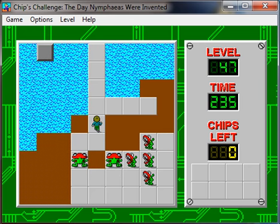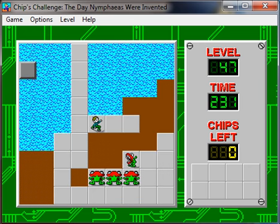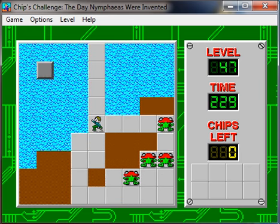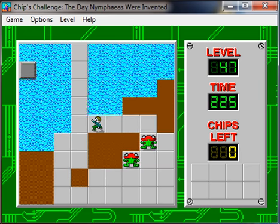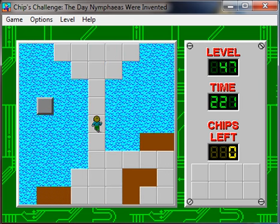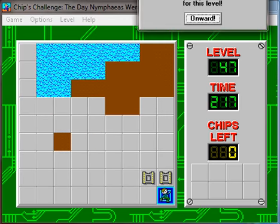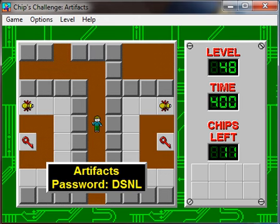Okay, I'm just going to lead these teeth out here. Okay, there we go — this wasn't hard. There we go — and the teeth are all taken care of and we can now go to the exit. Sweet! And we are done with Nymphaeas. Alrighty guys, it looks like we got another dirt-centric level coming up called Artifacts, but we will play it in the next video.